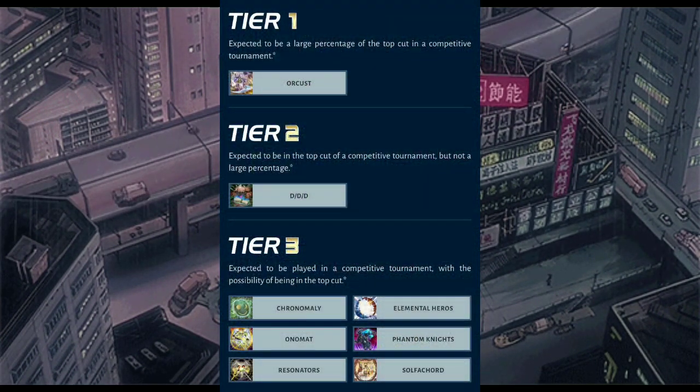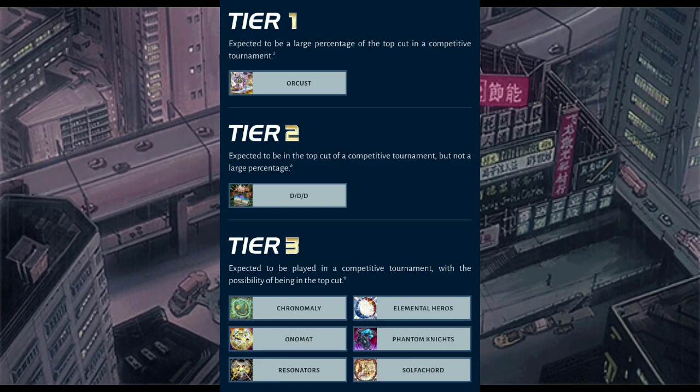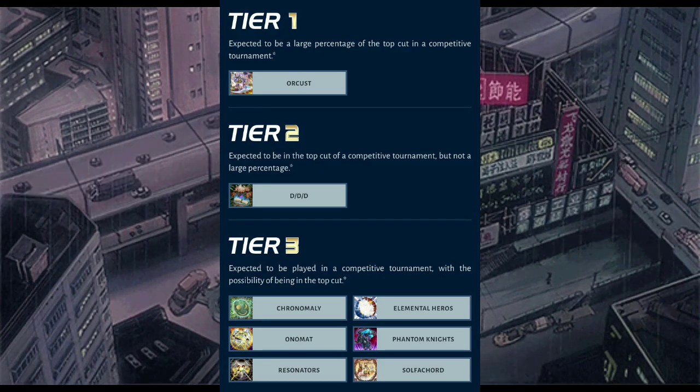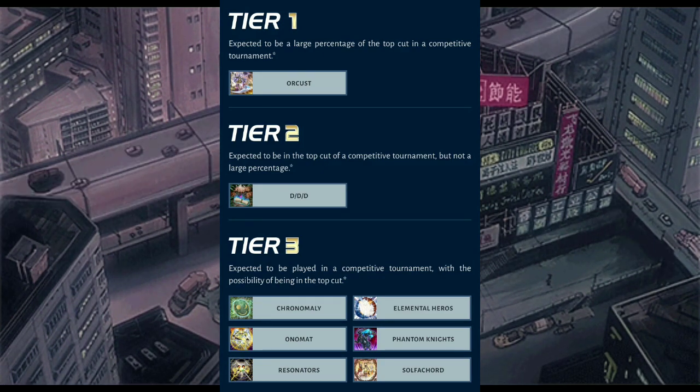Tier 1 we have Orcus — no longer tier 1 was Phantom Knights, but here we have Orcus. Orcus is crazy. Two cards equals full Orcus combo practically, and there are so many different builds of Orcus, it's too many to keep track of. You got Crystal Beans, you got Pure Gandora, Fluffle Orcus, Ojama Orcus.